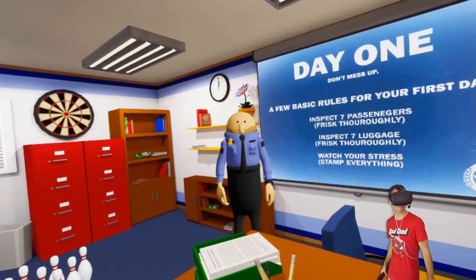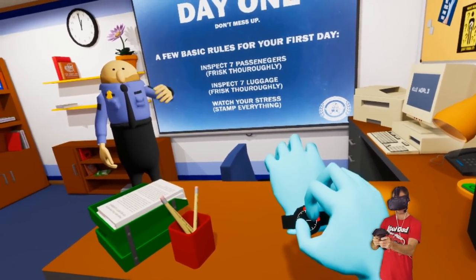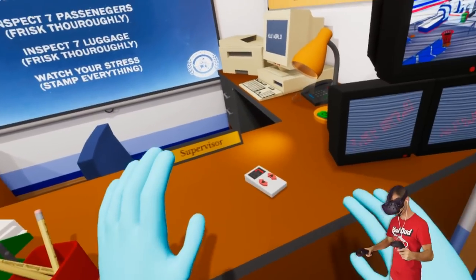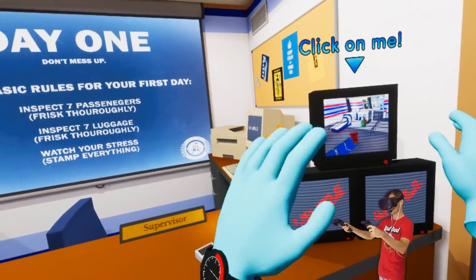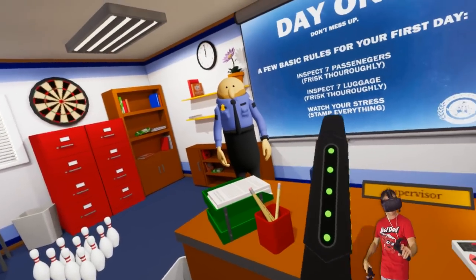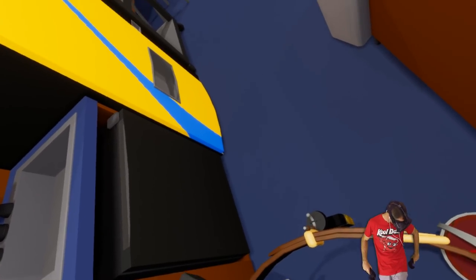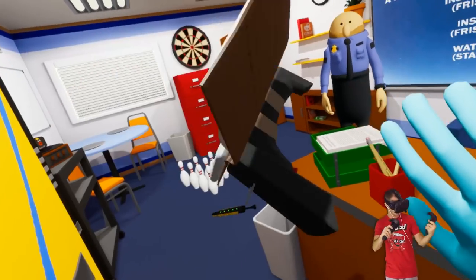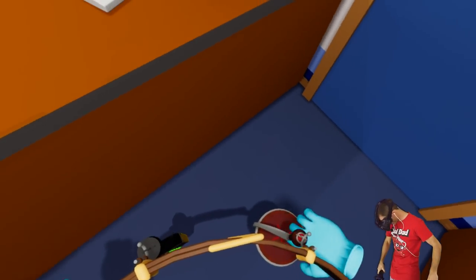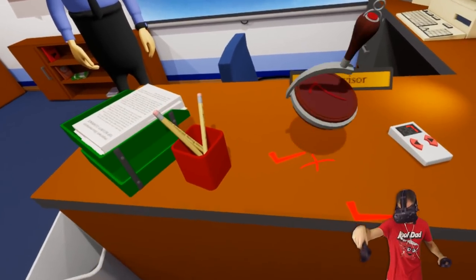How's it going, everybody? My name is FinnPyre. We're playing TSA Frisky - this is actually the demo of the game. I'll leave a link in the description below so you can go and check it out. Basically, what we need to do is frisk passengers coming into an airport, just like the TSA. We have a cool little scanner - we get to rub this all over everyone's bodies, which is kind of weird. We've also got this other scanner. I know we have to scan passengers in the face.